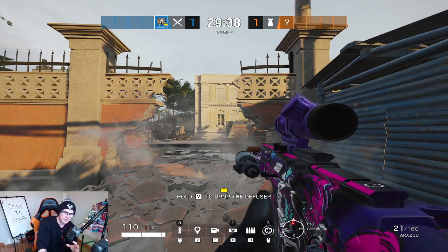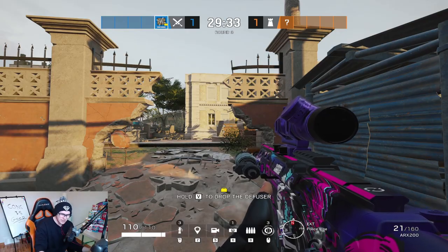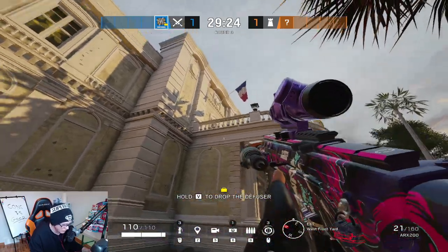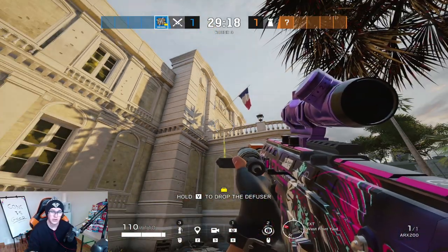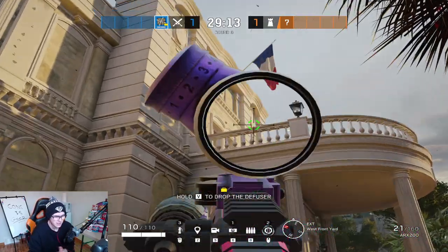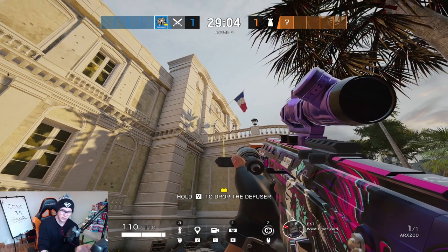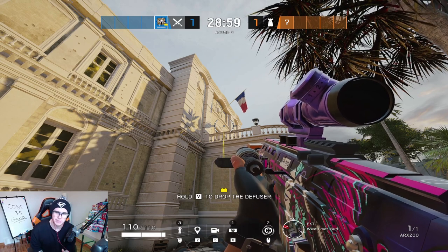Moving on to the lobby site. Nomad is absolutely your best friend on this site — and the top floor site too. Nomad is just simply nasty. The biggest concern on lobby is the projector balcony jump out, which is why you always want to Nomad it. Sometimes people even throw a Midas out here, which will catch your Nomad — in that case just throw another Nomad on the death balcony. Please, just Nomad the death balcony.